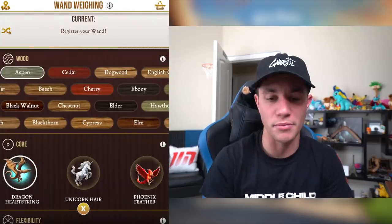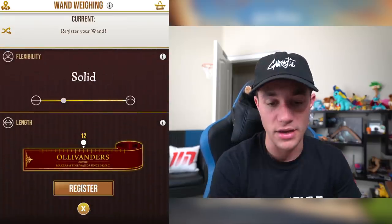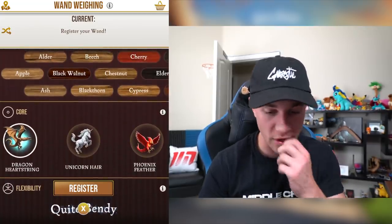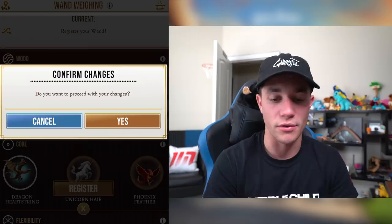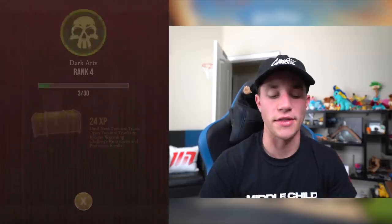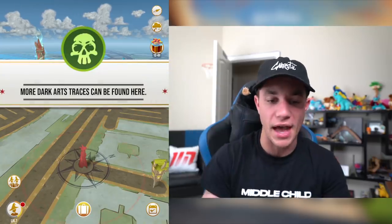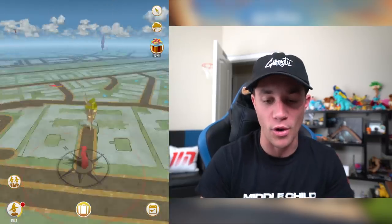Also, I wanted to register my wand — I think I'm gonna do some research on this before I do it. But look at this — you can adjust the bendy, the size, and you can choose dragon heartstring, unicorn hair, or phoenix feather for the core. You can choose the wood, and all of it affects your wand — which is really, really cool. Also this is really, really cool — when it says dark arts traces appear more often at landmarks with this flag, as you can see right over there there is that little flag, and if you tap that, it shows you the range in which you can find more dark arts when you're walking around.